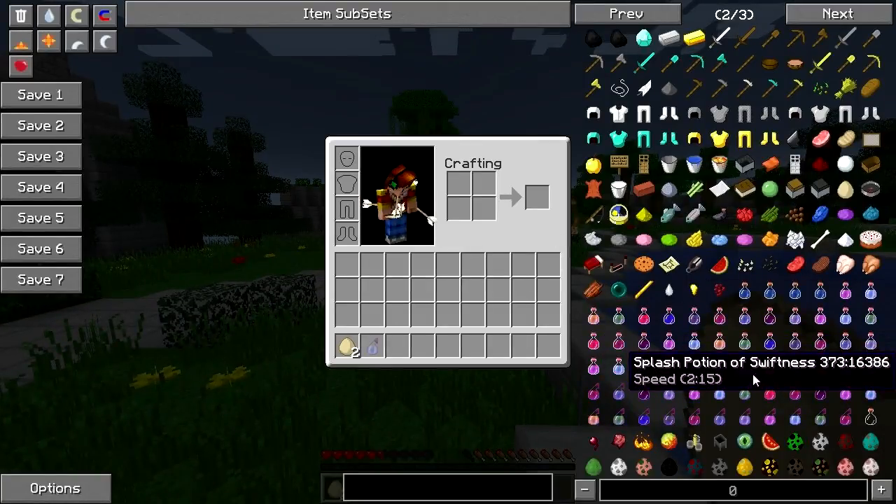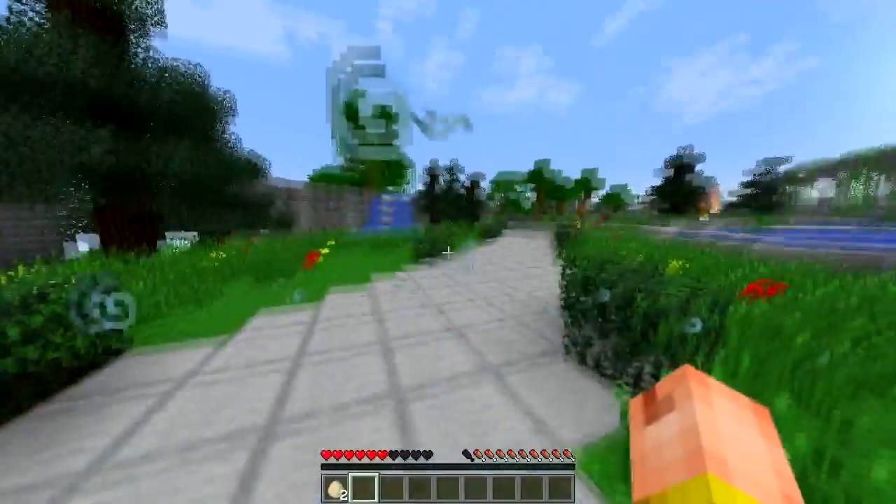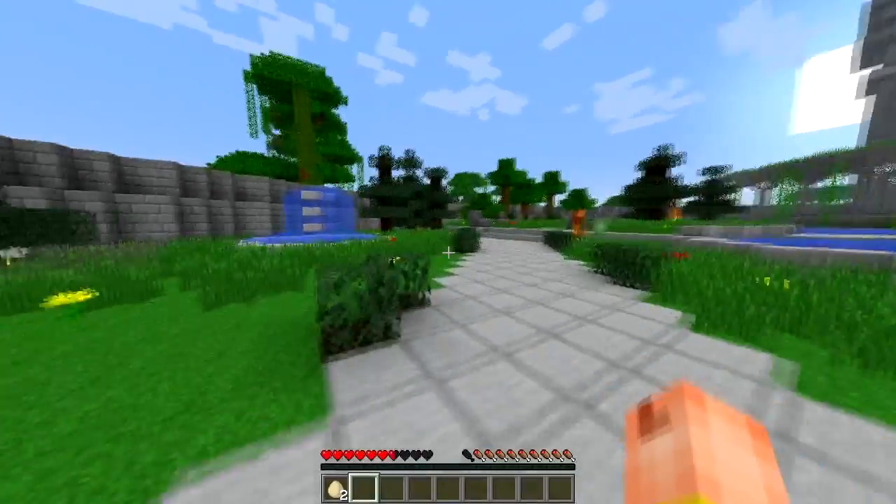The first thing is the potions. If you throw down a potion, depending on what it could be, you can see that it used to do the effect for the whole period of time, but now it just quickly does it for half a second.